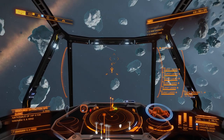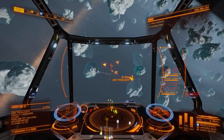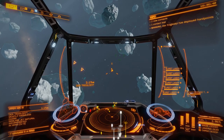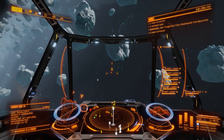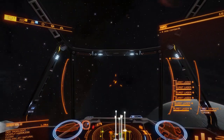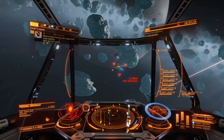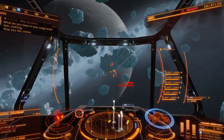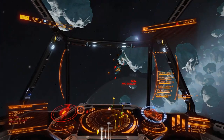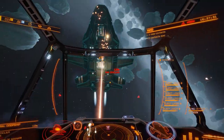From time to time you're going to get a bounty on you because you'll accidentally shoot a clean ship — it's quite easy to do, especially if you're trying to do it quickly. But it's no problem. Immediately some ships will start shooting you, but none of them can do much. Just run out of the resource extraction site — turn at right angles, boost up into the sky, and as soon as you clear the mass slot get your frameshift drive going. Then just fly out a little bit, throttle back, turn round, and go back in — they've forgotten all about your misdemeanours.